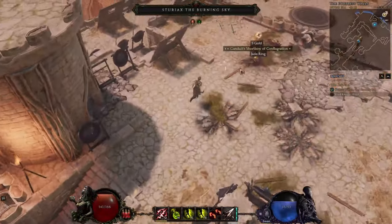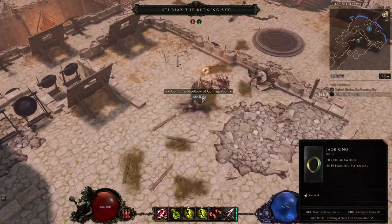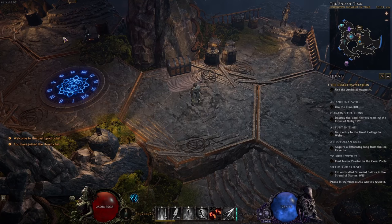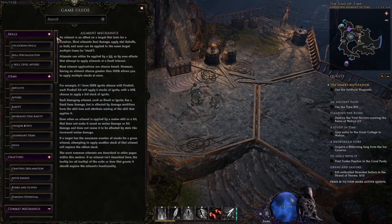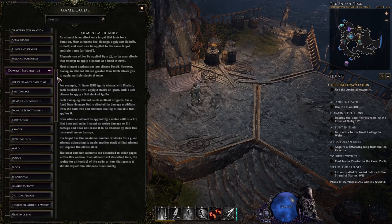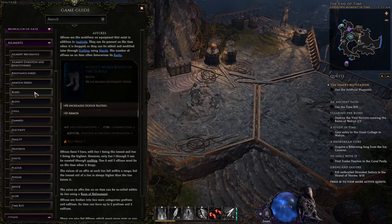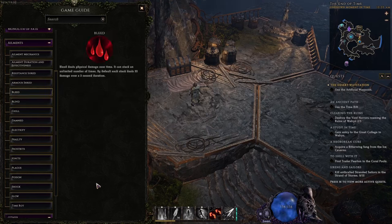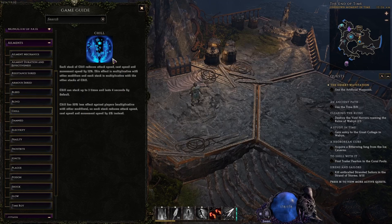Let's go over some of the most important ailments and status effects in the game. If you're ever confused about anything, you can press G — the default hotkey for the game guide — where you'll find nearly everything in the game. There are a lot of ailments and they all do something different. Many do damage over time, which is the main way you'll be dealing DoT. Some, like chill, don't do damage over time.